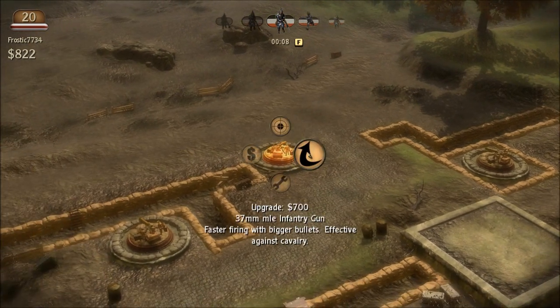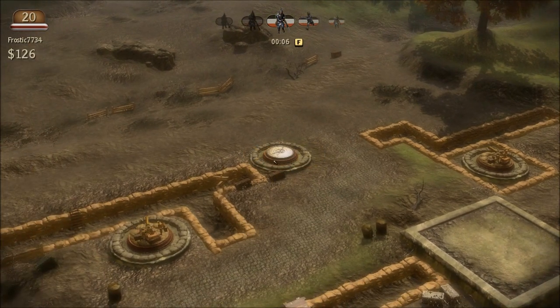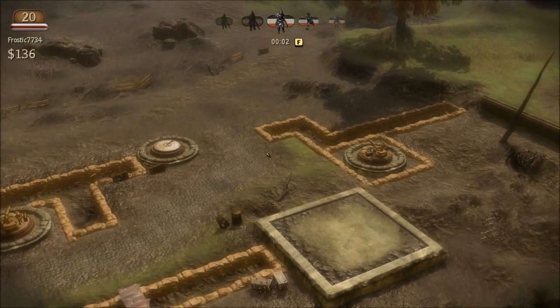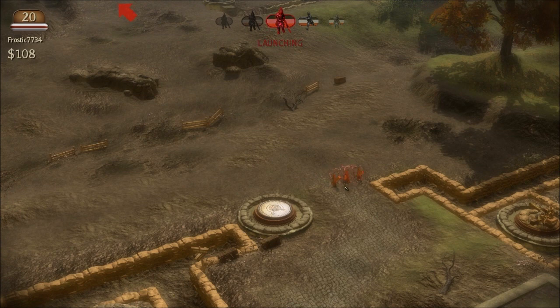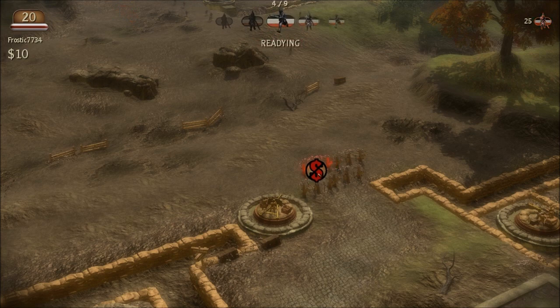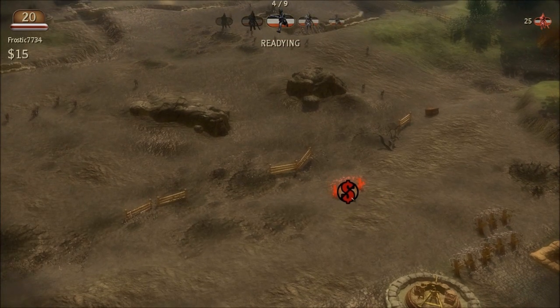I'm going to upgrade this tower because this is basically the one I'm going to control the whole game, so I want to make it strong first. You can also place barbed wire — barbed wire just slows the enemies down, which gives your machine guns time to take them out.